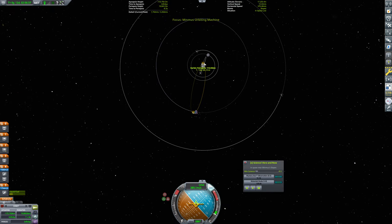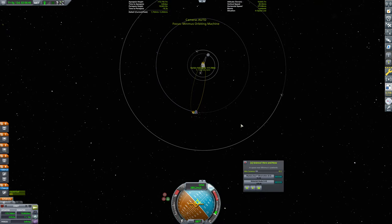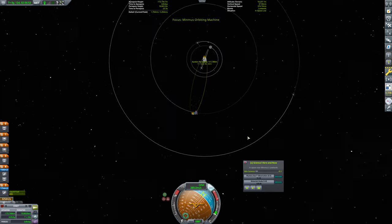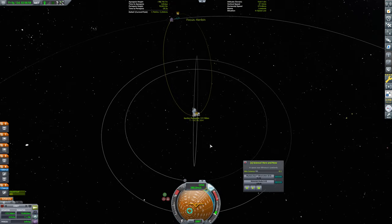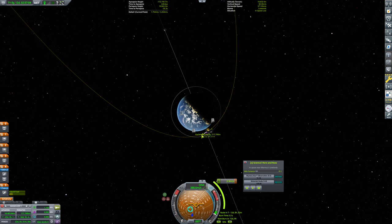How close is that? 110 kilometers. We need to flip around to retrograde here and make a small corrective burn. Actually, we don't. We have so much delta-V that I would actually rather we just warp here and circularize. At this periapsis we circularize, or even bring it down slightly.